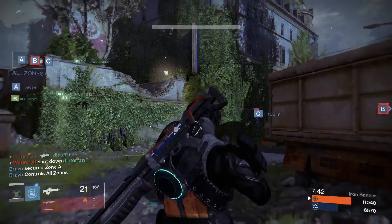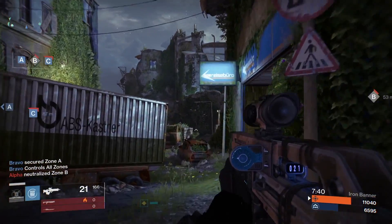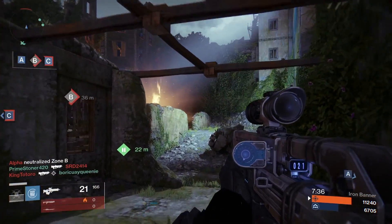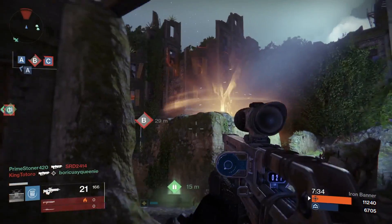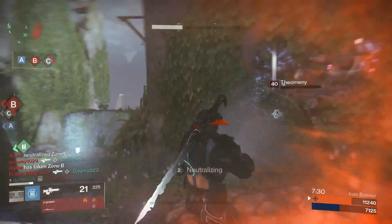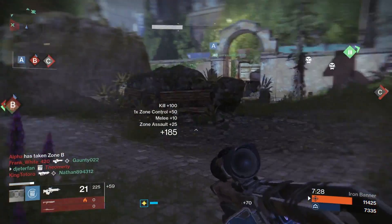If you get two or three shots on a guy with your Mida, you can immediately switch to your shotgun and bum rush for an easy kill, especially if you have Full Auto. On my Mida Multi-Tool I like to run the Quickdraw perk as well as Smart Drift Control. While running my Titan, I throw on the Dune Marchers, so it's as if I have the agility perk and Quickdraw at the same time.